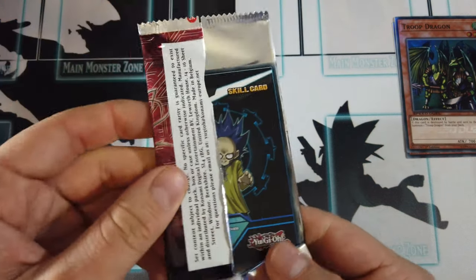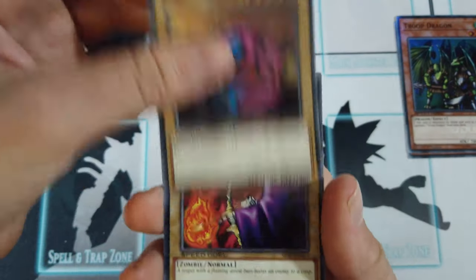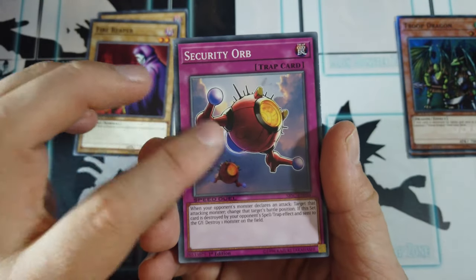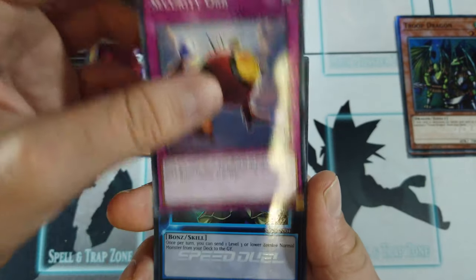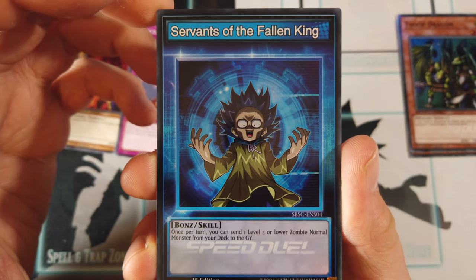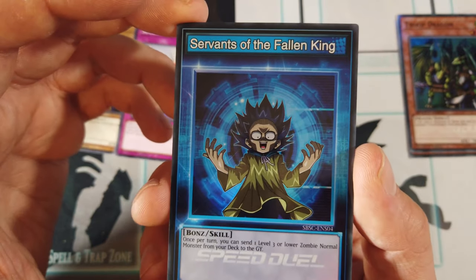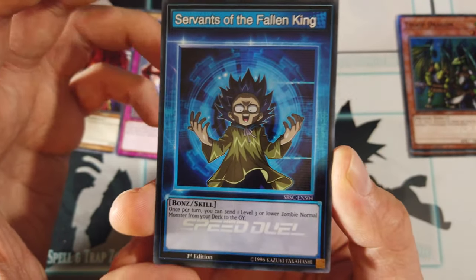Spoiler alert — I can see a skill card at the back of the pack, so you know you've got one but it kind of spoils the surprise. Gatekeeper, Fire Reaper, and Security Orb — I thought this would be an ultra or super when I looked at it in the card database, but just a common, my mistake. Servants of the Fallen King — some more Bones support. Once per turn you can send one Level 3 or lower zombie normal monster from your deck to the graveyard. You could make some sort of zombie turbo with this using Zombina and Book of Life. I'm actually quite happy I pulled that skill card — I think that makes four skills for Bones now.